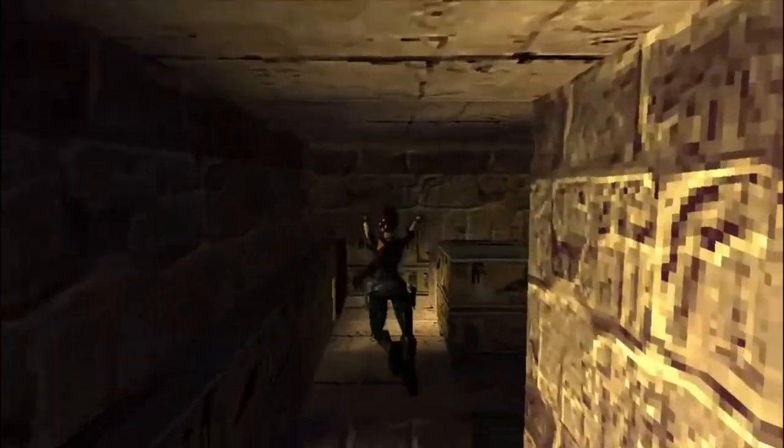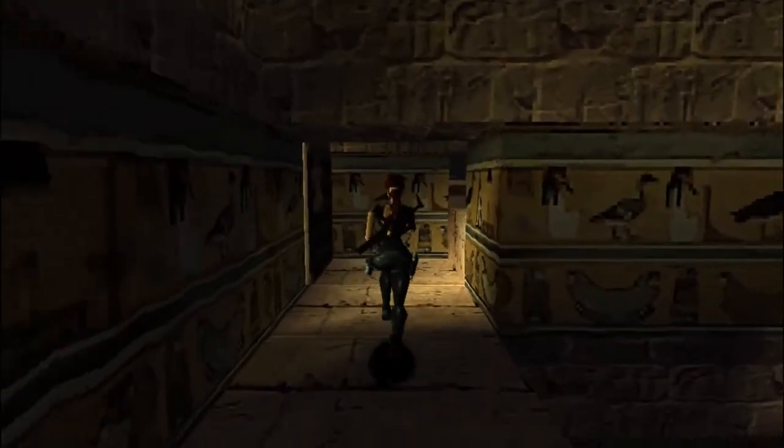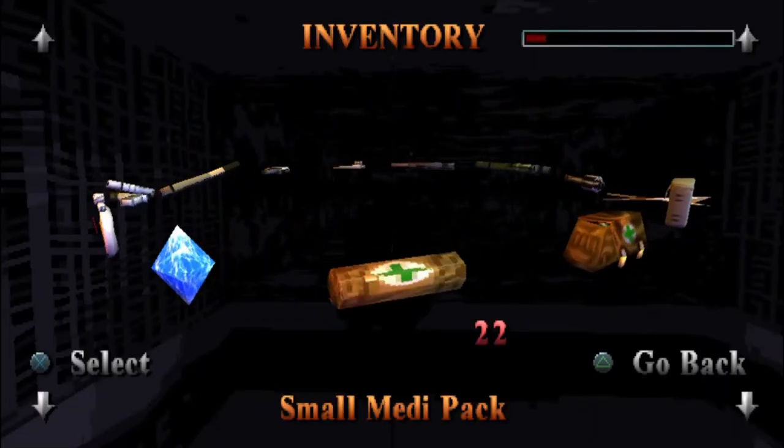We just need to slide down here, jump, and pull up, and then go into the next room. Now there is an item over there we need to get, so we need to come down here, jump, grab and pull up. And we get the item here. So just crawl under here, just go all the way through. There's some ammo here to collect. Go all the way to the end and then drop down. And then get a shuffle in the way.